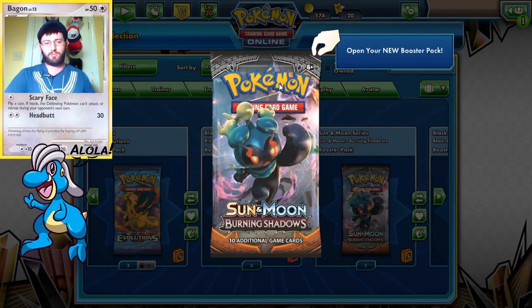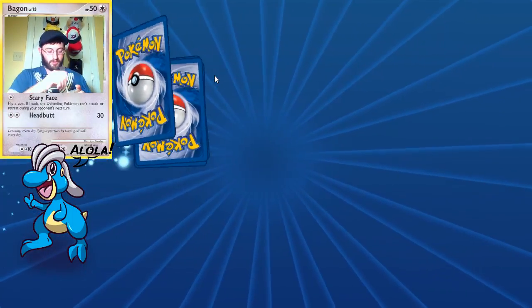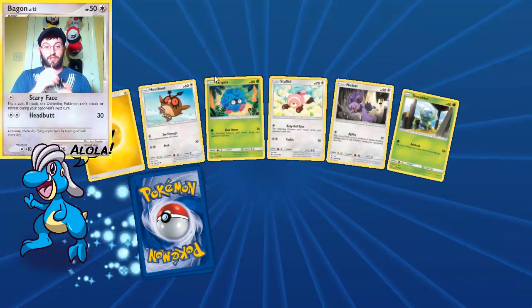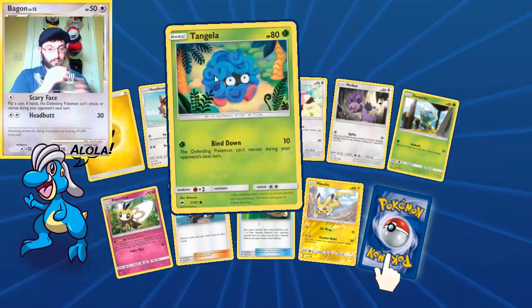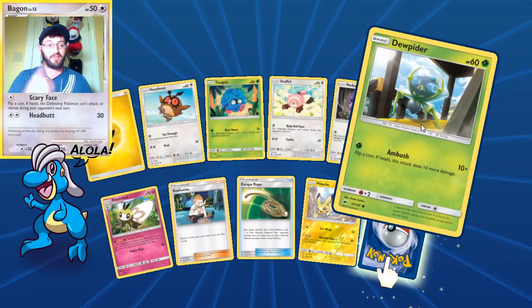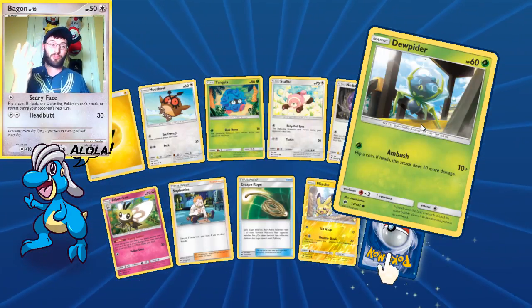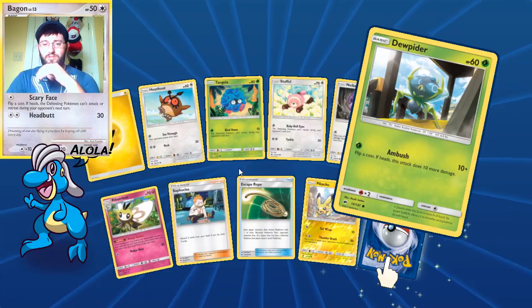Let's pop into these Burning Shadows as we talk here. I did get a lot of stuff already in this set, so we're excited to see what else we finish off with. We did get the Golisopod, the Gardevoir, and the Necrozma — three of the big ones yesterday — which is pretty cool.